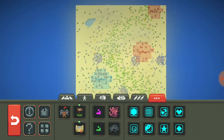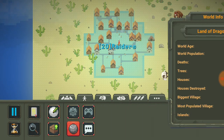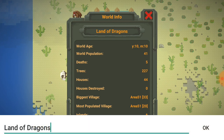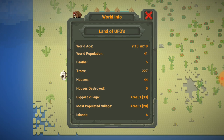The Raiders have yet to split off into different factions - they're preparing for the day of the raid. We're going to say this is before it's happened. The world name shows 'Land of Dragons' which doesn't seem accurate at all, so I'm just going to put UFOs. World age is 10 years and 10 months. Biggest village and most populated village - both Area 51. 44 houses, 223 trees, 5 deaths already.